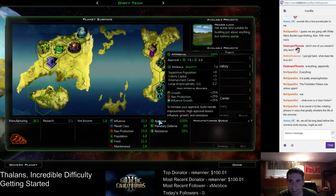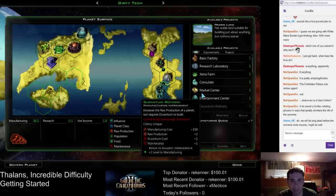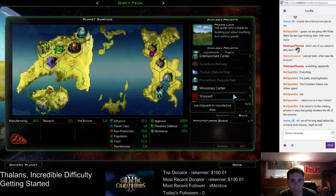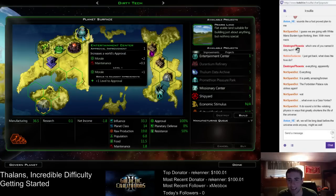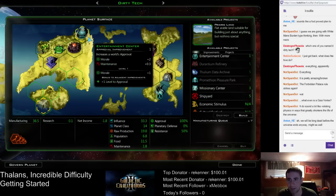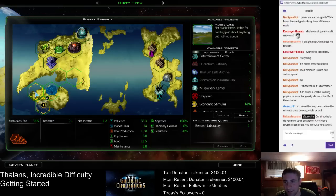I can't believe I keep saying this — this is so silly. Now Dirty Tech just needs to fill this out with as many research labs as it can. And I would like that missionary center at some point, but I'd like to put it next to the entertainment center. We're going to need to research more — we need to research the tier two morale building at some point. We can do that relatively soon.